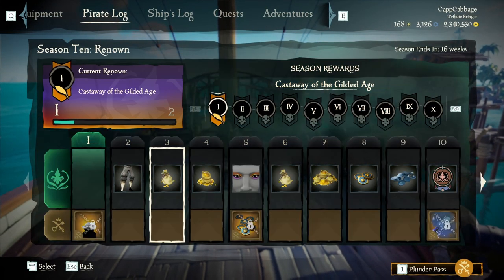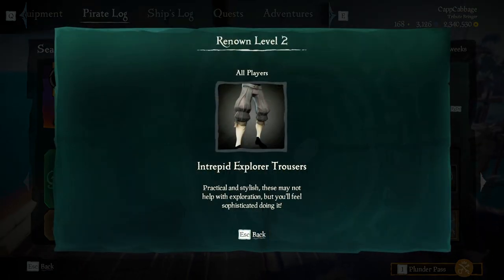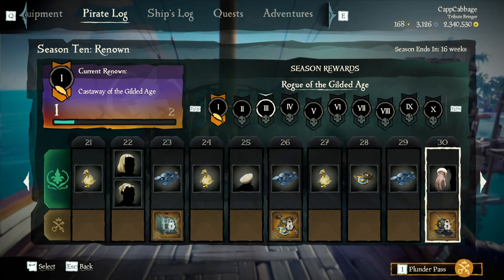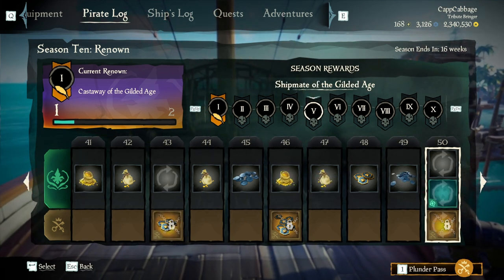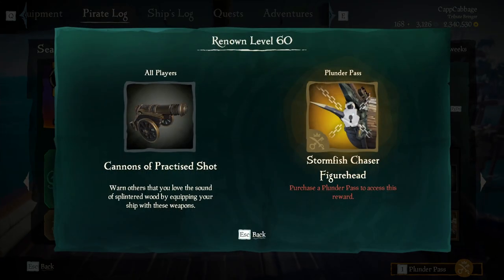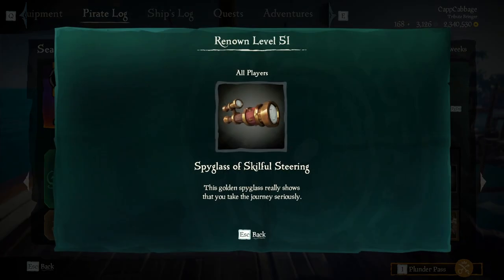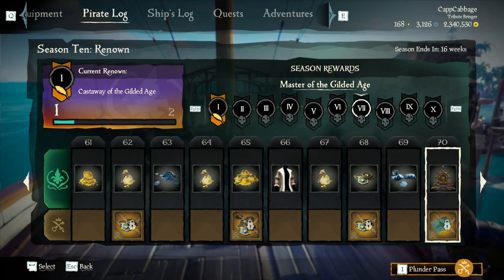Here's our Season 10 stuff. What is that hat — Stormfish Chaser hat? Does that have rope on it? I'm going to have to buy the pass. Here's all your rewards for the season: some new hair, some fancy looking hats and pants. Sovereign Shipcrest — that's cool. Those cannons look nice. Look at that telescope — I want that. The telescope is sick.